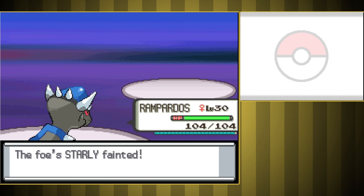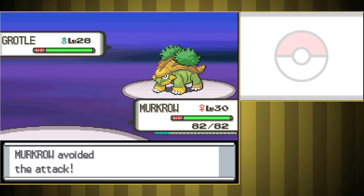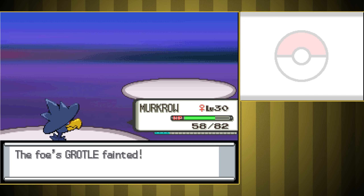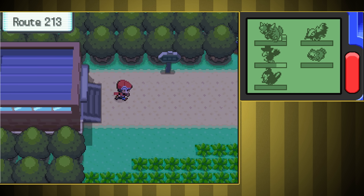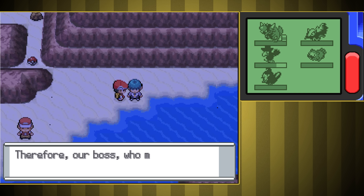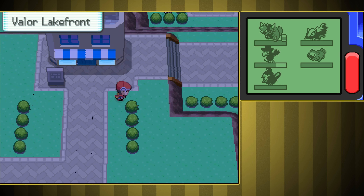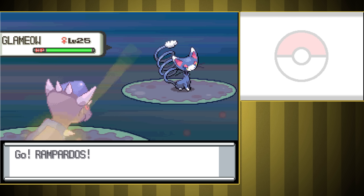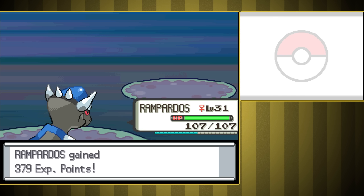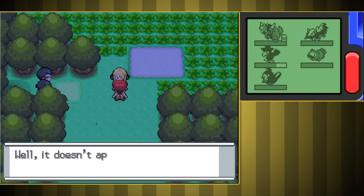Right after that is a rival fight, but it was a borderline sweep. The only time we got hurt at all was against Grotle, and it was just a weak Razor Leaf — we nearly one-shot it with Fly. We've got pretty good counters for his whole team right now, and by that I mean Rampardos is a beast and one-shots most things. We have an upcoming Ghost Gym that's usually kind of hard, a rival fight that tends to also be really hard, then the Steel Gym. I could see the Ghost Gym being a problem just because of stuff like Confuse Ray, and I really don't know how our rival is going to go after that.